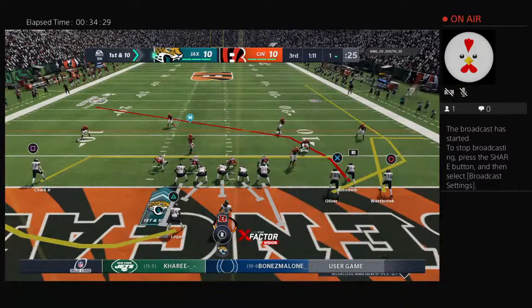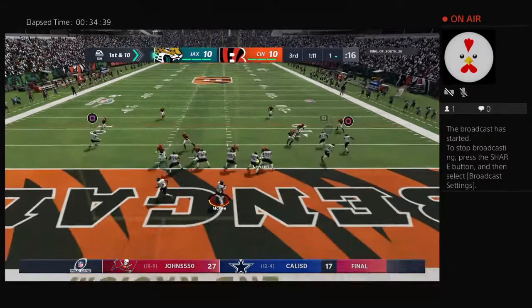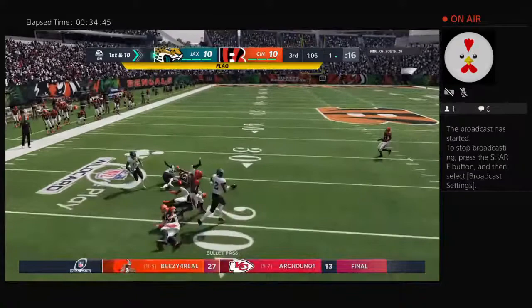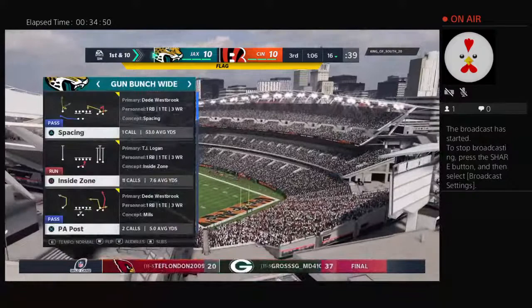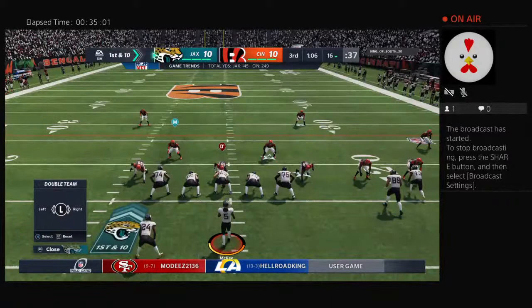Jaguars come to the line to start their next drive — they're going to have to go at least 50 to 60 yards if they want to ensure they don't have to punt again. You're playing to make sure the punter doesn't see the field — pick up five or six first downs and make sure you move the ball into their territory. They got some pressure hoping for a safety, and they get roughing the passer — and gave up a pass completion as well. Nothing really went right on that play for them. So now a fresh set of downs, first and ten, after roughing the passer.